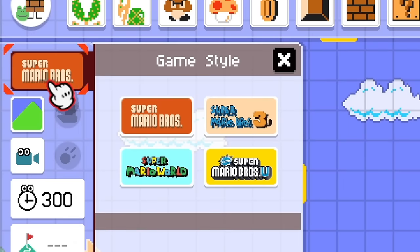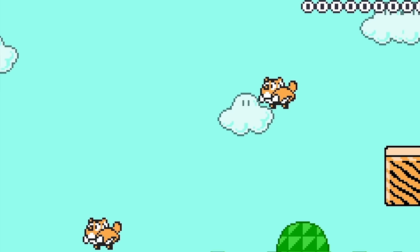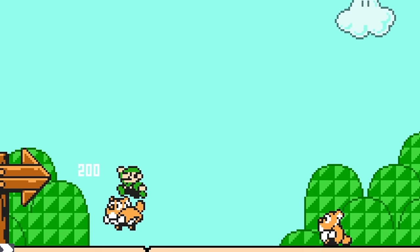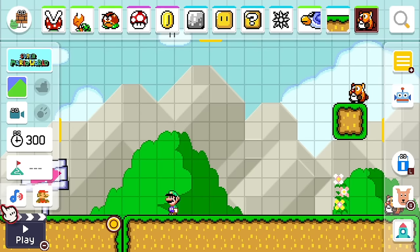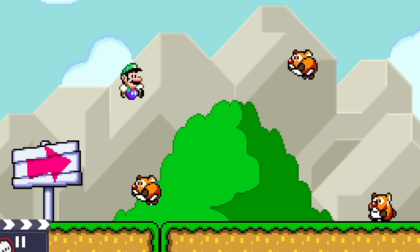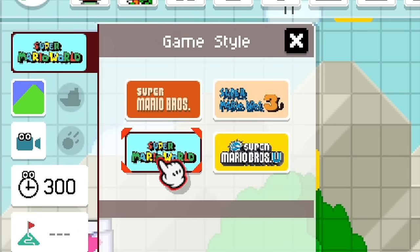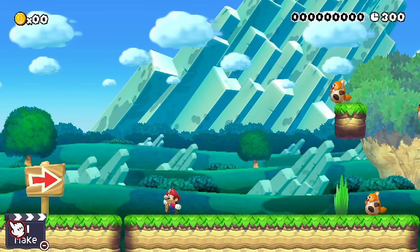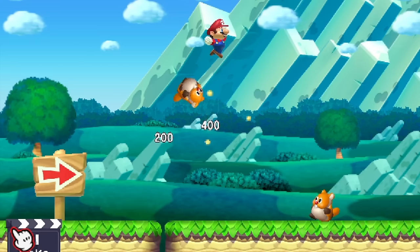Let's switch over to Mario 3 style. There they are, gliding around. I love the glide-down sprites — that looks really cool. Checking them out in Mario World style — they get little pumpy paws when they fly down in Mario World. And of course, New Super Mario Bros. U style as well — gliding on down, trying to ruin Mario's day.